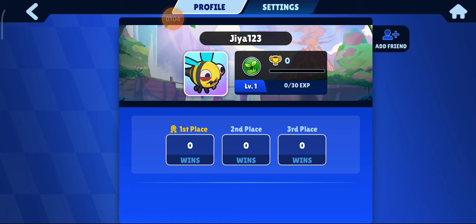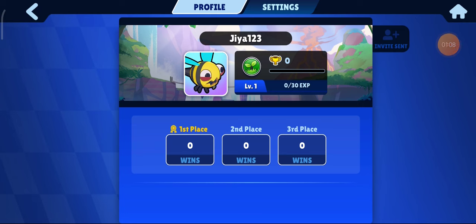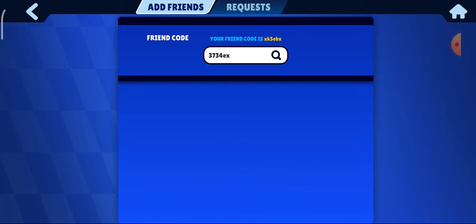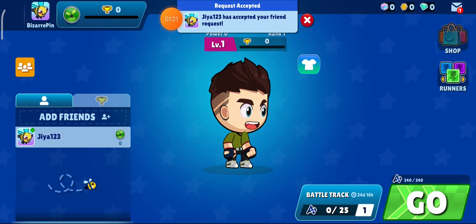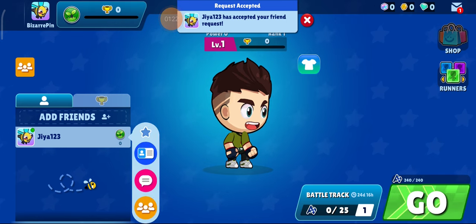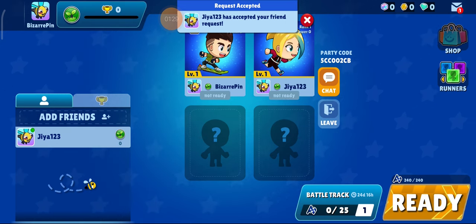Okay, here we go. I am going to click on here and the friend invitation is sent. I asked my friend to accept the invitation, and here we go — she is now available. I am just going to click here and I am sending her the battle request, so she has to accept the request.